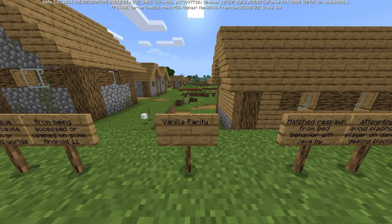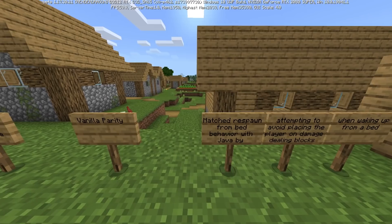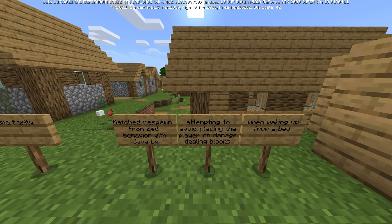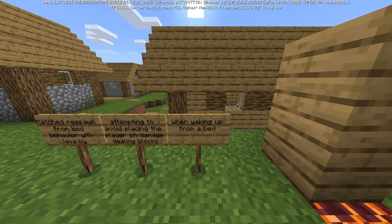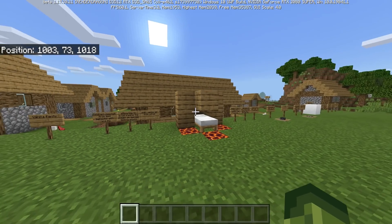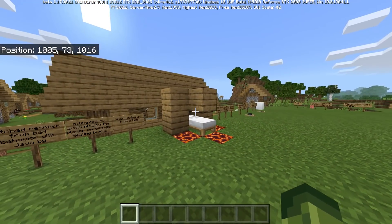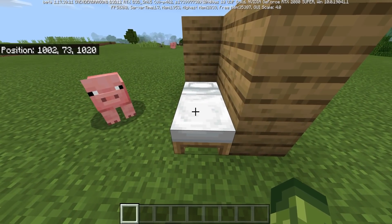Moving into Java Edition vanilla parity features: they matched respawn-from-bed behavior with Java by attempting to avoid placing the player on damage-dealing blocks when waking up from a bed. I did some testing in the previous beta and in today's beta. The first issue was that when sleeping in a bed, it would sometimes spawn you in the wrong location.